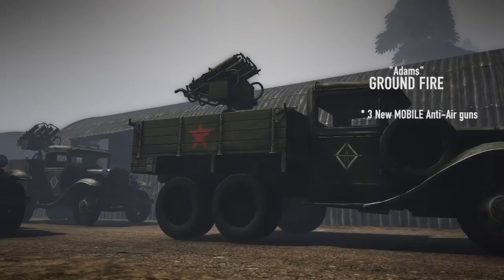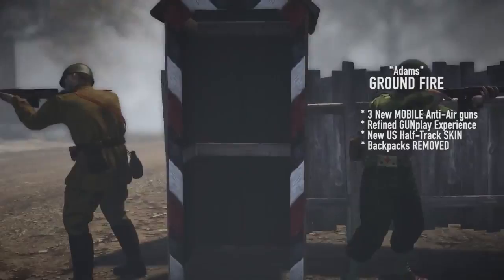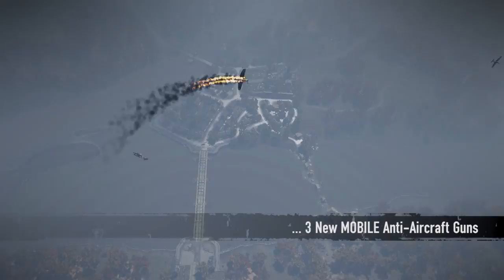The Addams Ground Fire update introduces mobile anti-aircraft guns for all factions. Refinements have been made to the gunplay experience. The US M301 half-track has received a new skin, backpacks have been removed from all characters, and some changes have been made to the town map. Named after Medal of Honor recipient Lucian Addams, this update brings new tools to the infantry soldier's toolbox to deal with airborne threats.